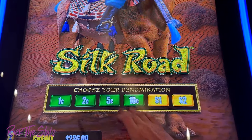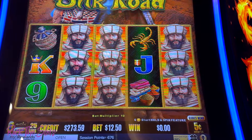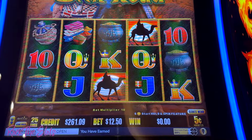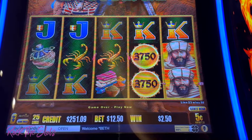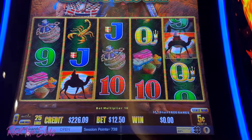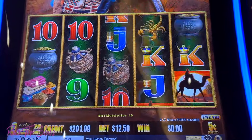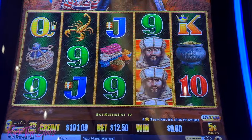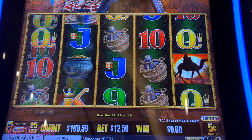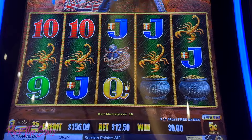All right, let's go $5 denom, max bet $12.50. Oh, almost all the way across! Look at those orbs — those are nice. I am dying to get that camel bonus, hopefully we'll get it. All the way across — all right, all right!